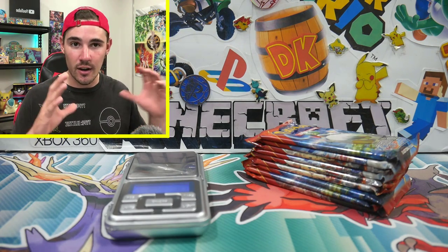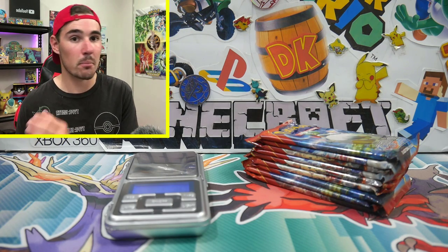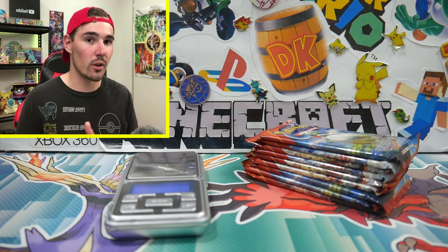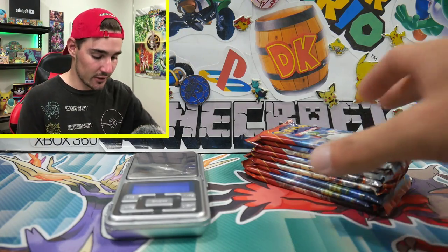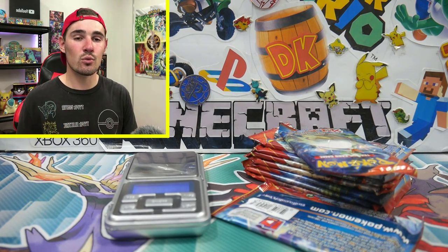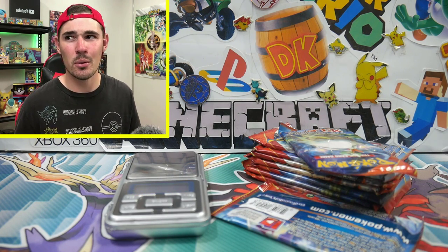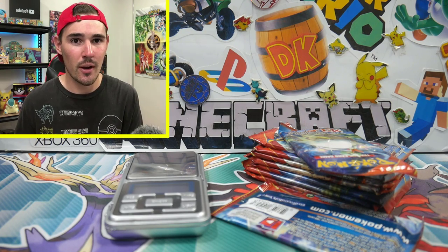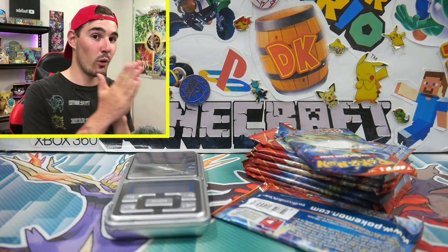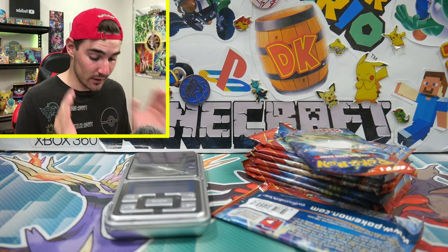I don't know how many people are aware of this, but it's very big in the old-school community — like Base Set, Fossil, all the EX era. When buying Pokemon packs sealed, not in blisters, just in normal booster pack form, you guys really need to be careful. Every set is weighable before Breakpoint. BREAKthrough is weighable, Breakpoint isn't, so everything after Breakpoint isn't weighable and everything before is.